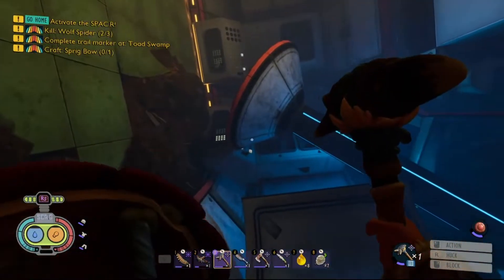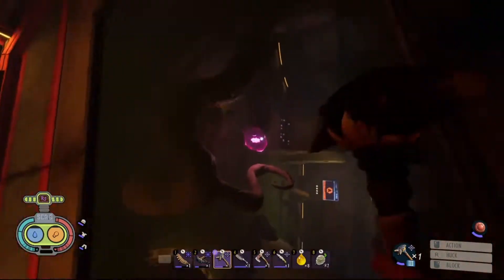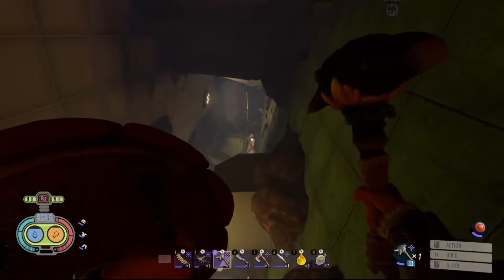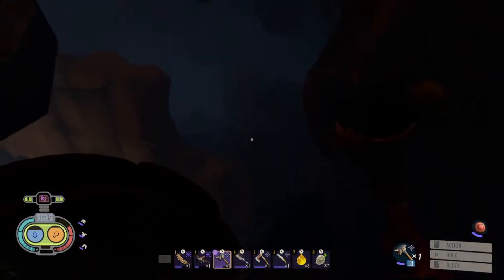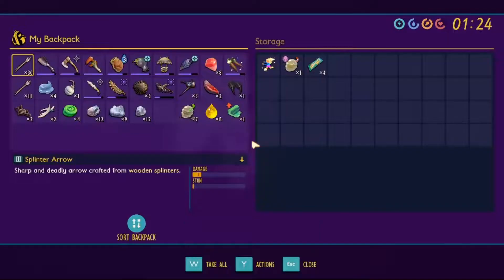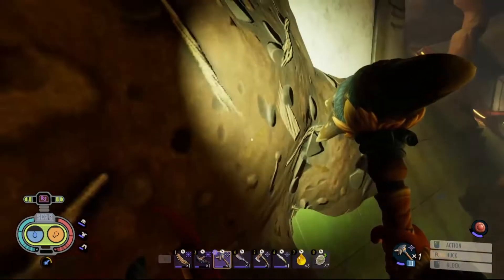Door A is locked. Can we climb up here? Can't go that way — looks like we have to go this way. Oh I see, this way. Hey, there's the other half of that charm! I feel like they want us to jump to that vine over there and then up there, but I don't know that I can reach it without a glider.